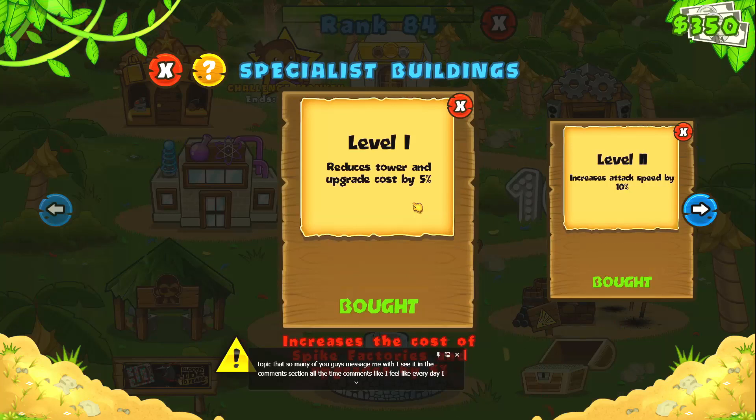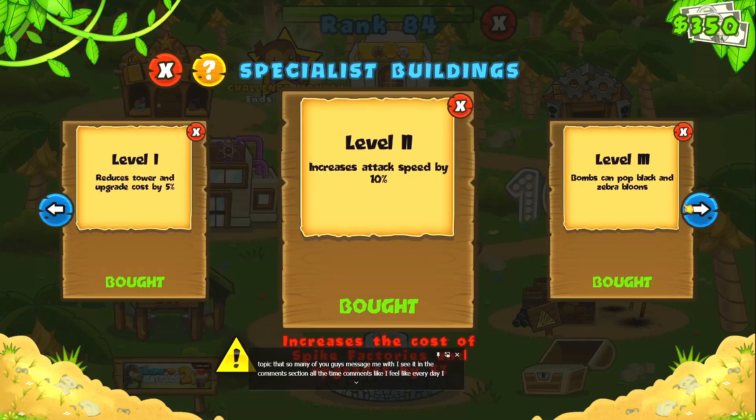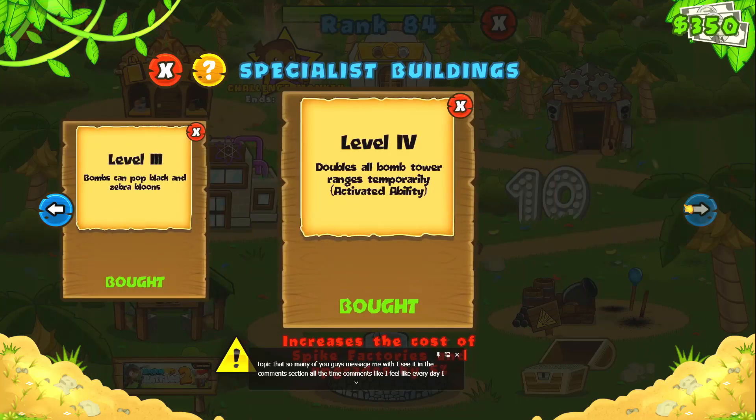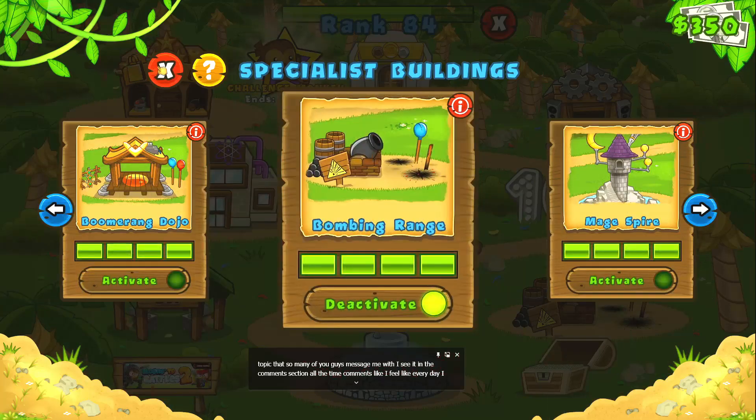So let's see the specialist building for it and let's try and do it. Level 1: reduces the tower and upgrade cost by 5%. Level 2: increases the attack speed by 10%. Level 3: bombs can pop black and zebra bloons, so you can get rid of that weakness which is going to be very good for us. And level 4: doubles all bomb tower ranges temporarily. So for every single bomb tower that we get, we can get the ability — it's going to be so good for us.